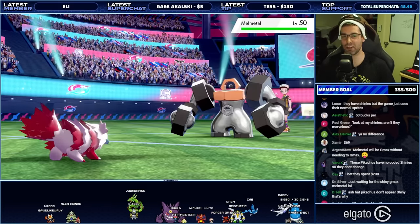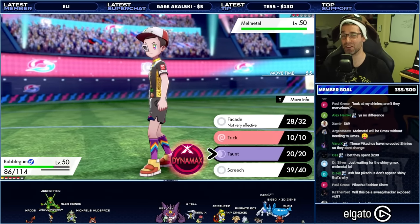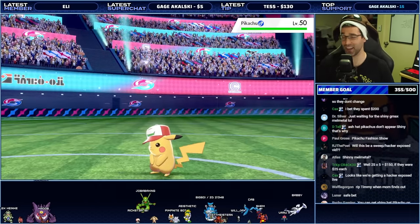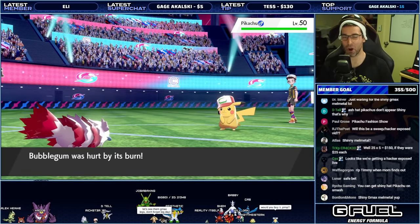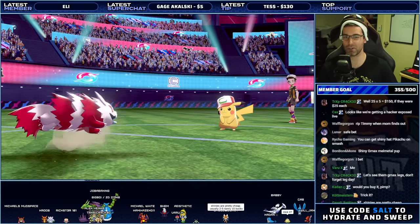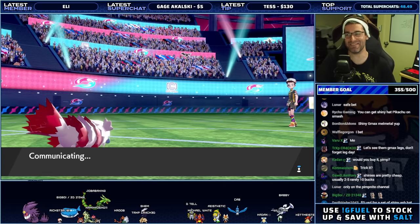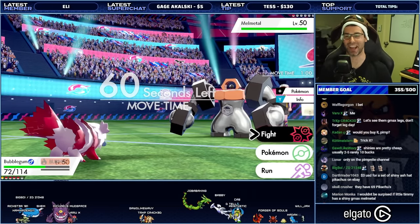Melmetal — I won't be able to take Melmetal out here. This is the problem Pokémon. Shiny Melmetal. Who's going to bet that this is going to be Shiny G-Max Melmetal? I'm going to go for Screech here — try and drop its defense. They swapped again? Wait, there's another Pikachu left. How many Pikachus are on this team? You're getting a live Hacker Exposed. All the Pikachus are now fainted. $3 for shiny Ash Hat Pikachus on eBay — that's terrible. Next Pokémon is going to be Melmetal.